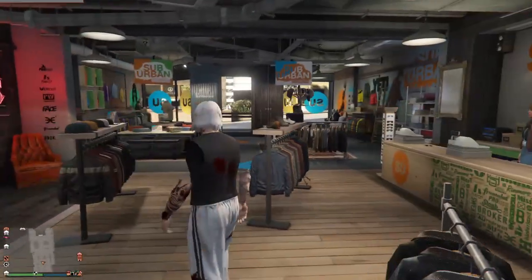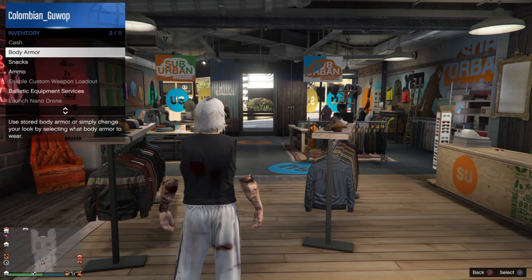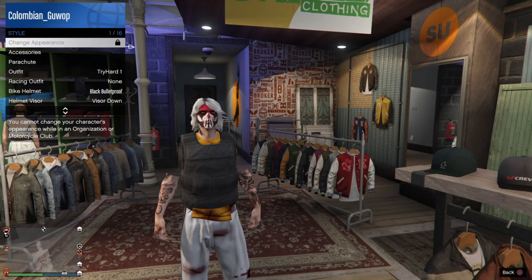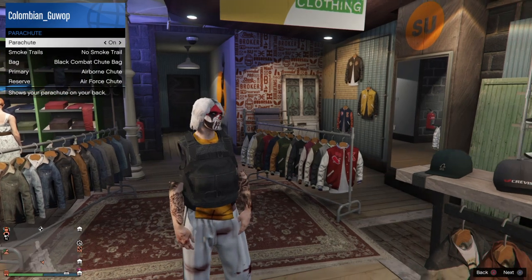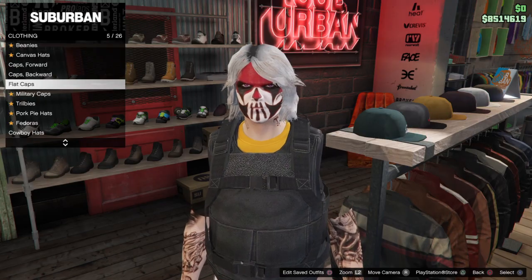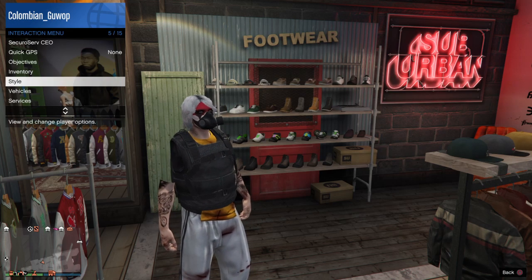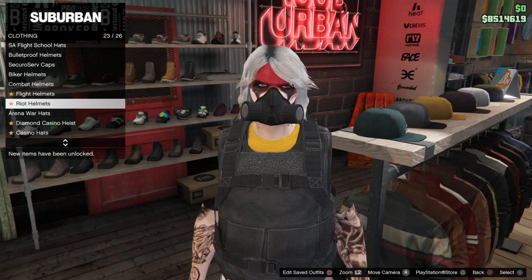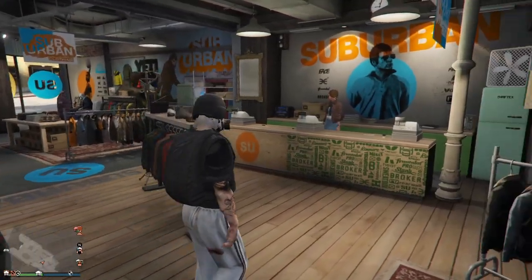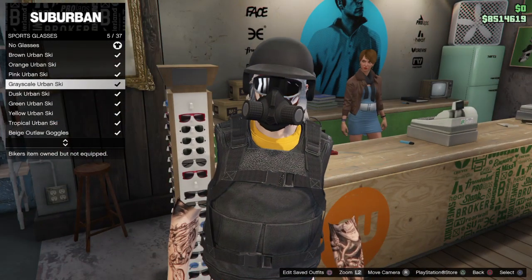What I recommend: go to your interaction menu, go to inventory, go to body armor, hit show armor, and put on standard armor. Then go to style and put on the parachute. Then go to accessories, go to gear, and put on the rebreather. Finally, go to hats and put on bulletproof helmets.